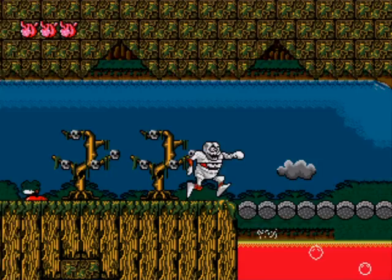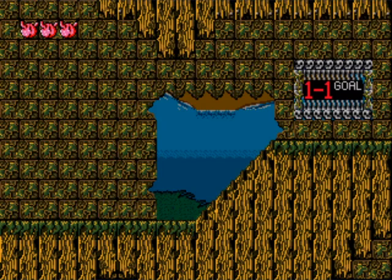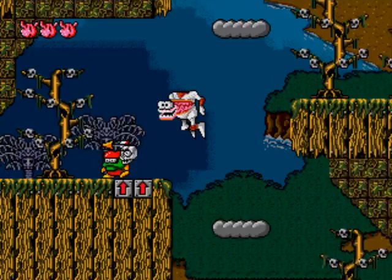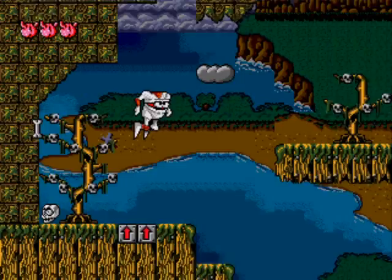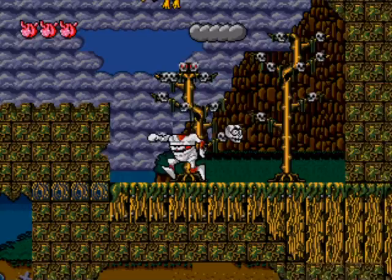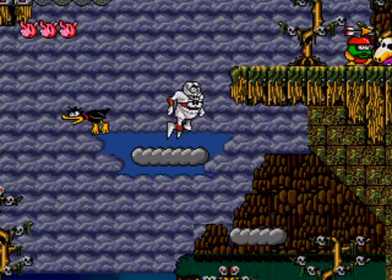And now on to level 2. On this level, the game introduces you to the vertical platforming. Pretty straightforward level, a little more linear than that first one. Killing that adorable little ghost — eventually, you'll feel no remorse for them. They start to get really frustrating as the game progresses, and we'll eventually understand why.